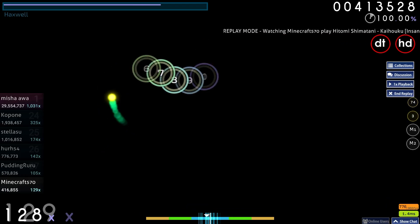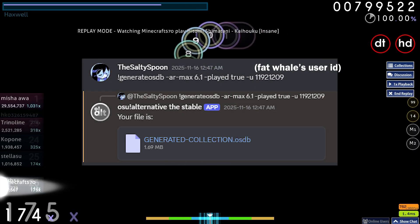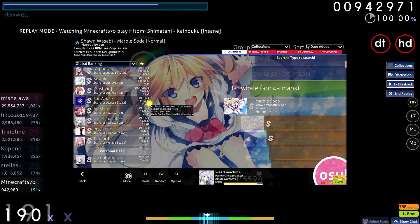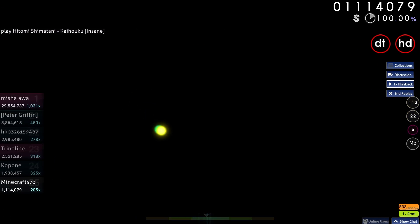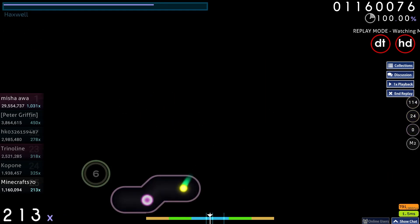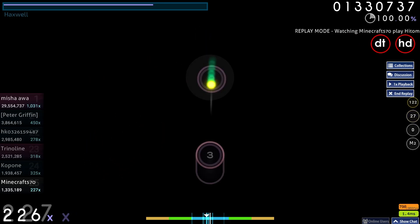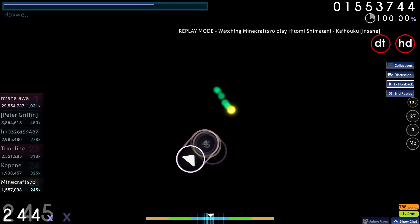Also, what's cool is you can get maps other people have played. For example, I play a lot of flashlight, and Fat Whale is a player who's basically on every possible normal diff you can sightread with flashlight. Sometimes it can be tricky to know which maps are sightreadable or not without playing them, but if he has a score on it, it's usually doable for me. So having a collection of all the maps he's played under AR6, which is basically the normal diffs, is really useful to me.